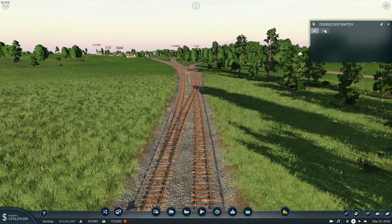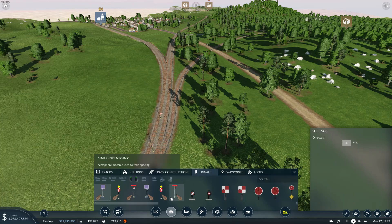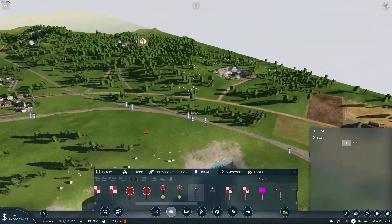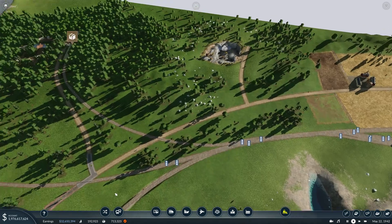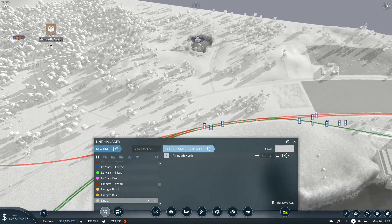This is fine — just one signal over here. Then — this is a really short route, so the trains don't have to be long either. Drop off.